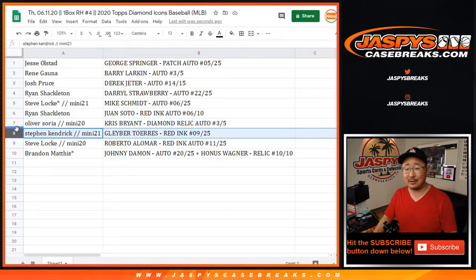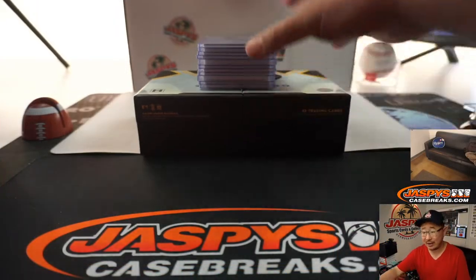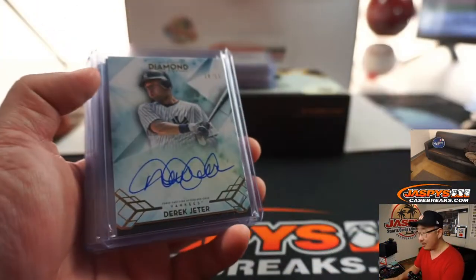Steven Kendrick, Gleyber Day, red ink autograph, 9 out of 25. Steve, you also get the Roberto Alomar red ink auto, 11 out of 25. And Brandon Mathis, Last Bond Mojo, you get the Johnny Damon autograph plus the Honus Wagner 10 out of 10 relic. There you go.